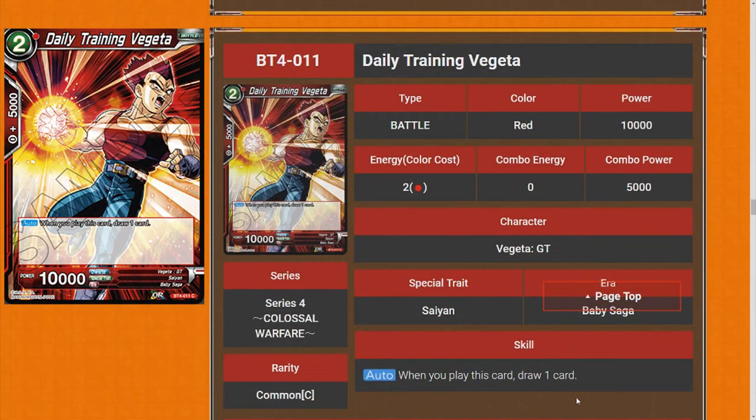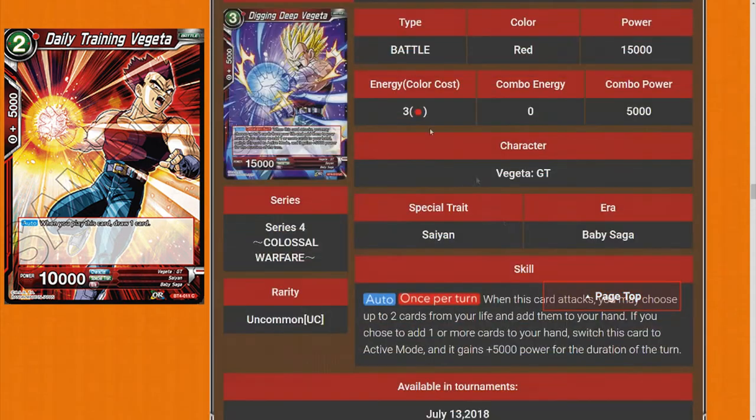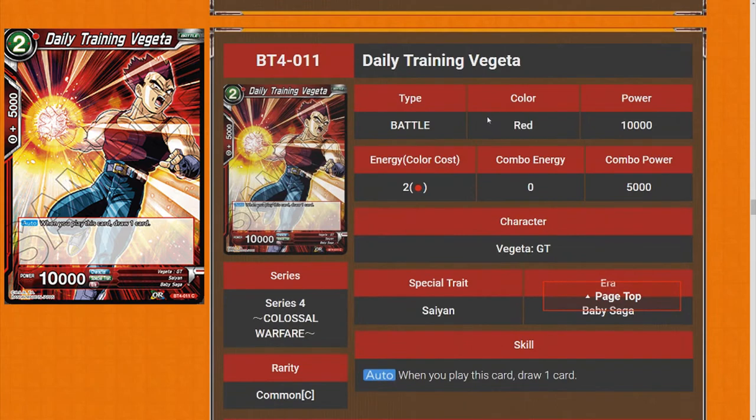Daily Training Vegeta — when you play this, draw one card. The fact that it says Vegeta GT is limiting, and most of the other Vegeta GTs are kind of bad. The promo one's good, and we may get a good Vegeta GT SR that's an evolve. The Bundle of Curiosity Goku variants will play this. Goku could be evolved; this card currently can't. I'll rate it three stars.